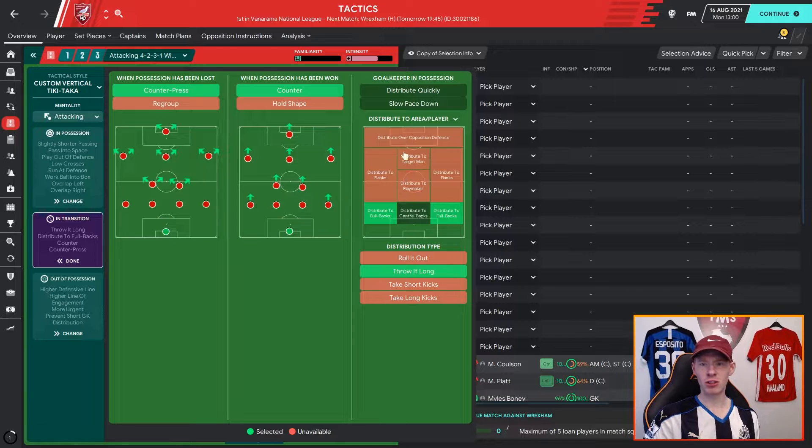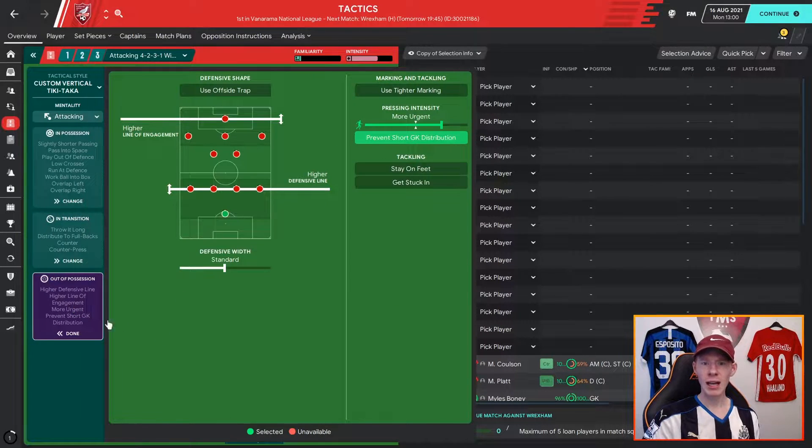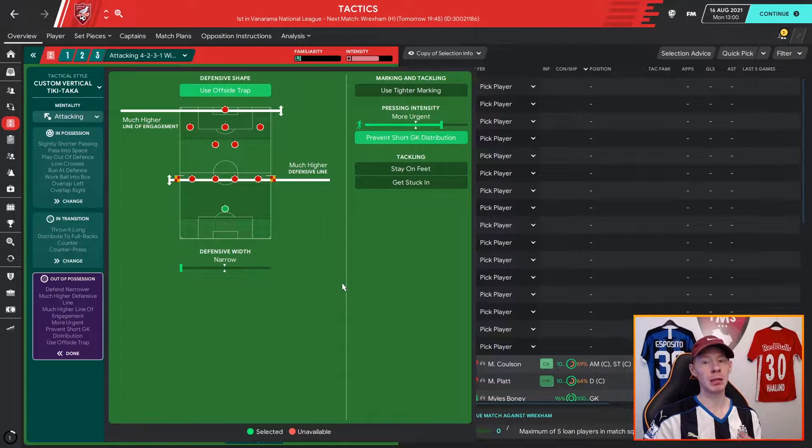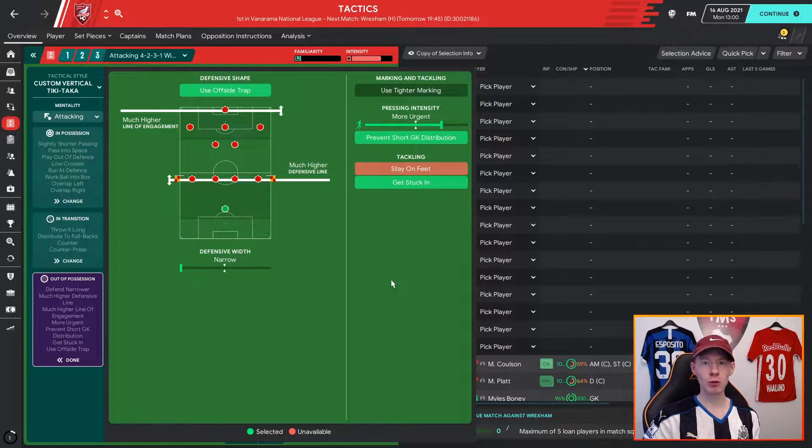Out of possession, I want a really high line of engagement and a really high defensive line, pushing up the pitch as high as we possibly can to stretch play. I want to be very narrow in our defensive shape, use the offside trap because we have that high line — so chances are there'll be a lot of balls coming in behind over the top. Get stuck in because as soon as we lose possession we need to get it back, extremely urgent pressing intensity, tight marking.